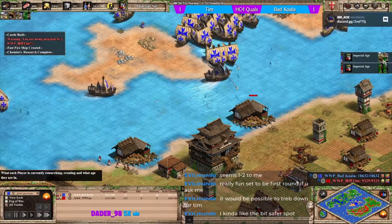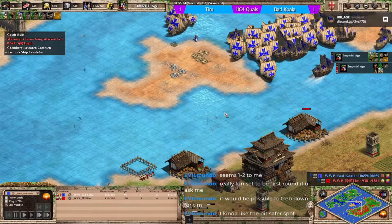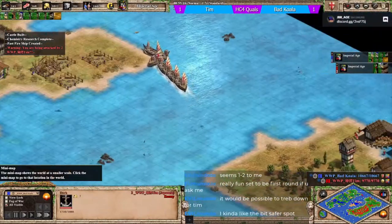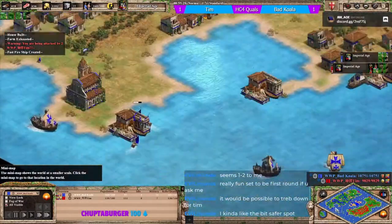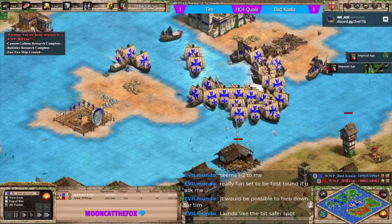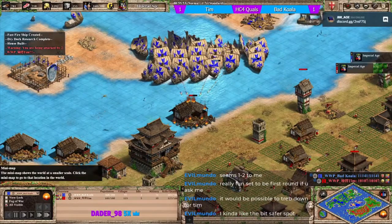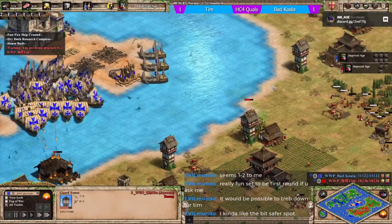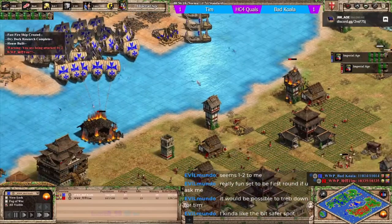Shipwright is coming in for tim, but koala researches elite cannon galleon. Koala is going to use his naval dominance to add cannon galleons and take out the castle, towers, and docks. There's been a redock on the right-hand side for tim as well. Fast fires looping round aren't getting much value. Koala is really taking control of the center with another castle on the island. Trebs are going to take down the towers.